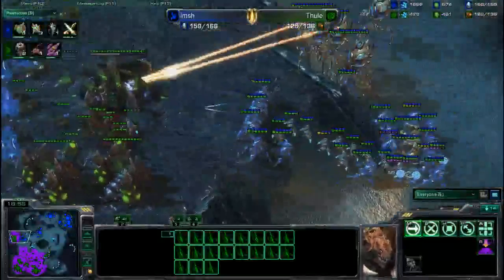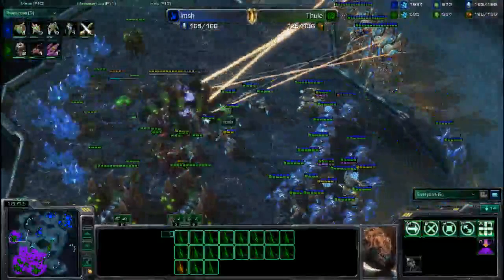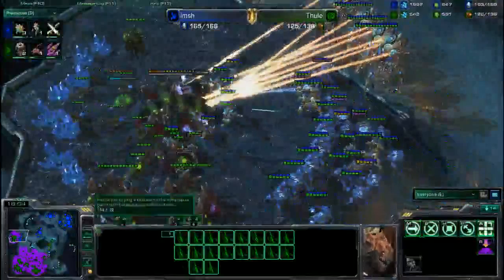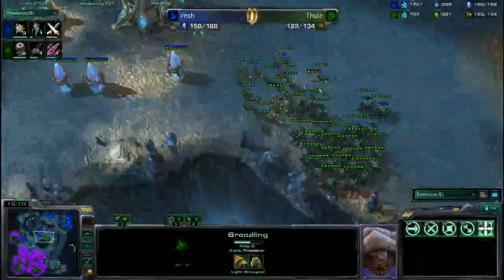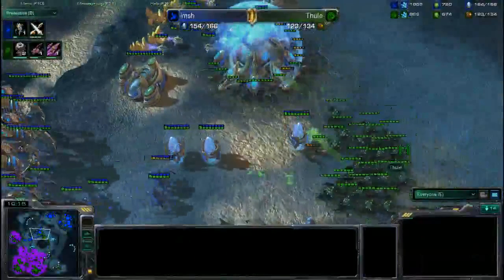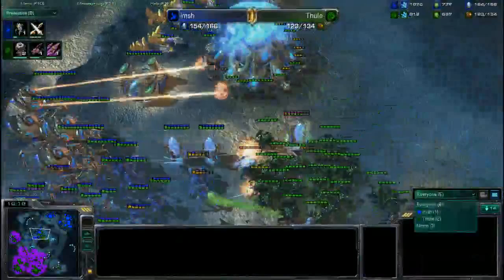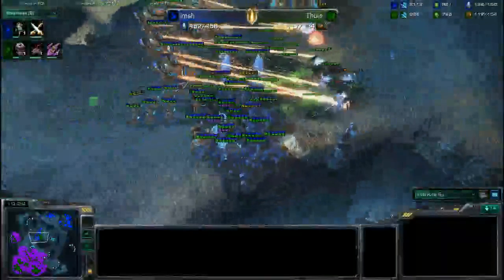With this gold base up, it's just waiting a couple of minutes once you get a ton of minerals. Looking at the resource counter, 1,500 extra minerals on Imsh's side — he's at around 150 to 166 supply right now. He's actually moving in; he does find this expansion and will take it out pretty handily. I think the game is going to pretty much end from here.